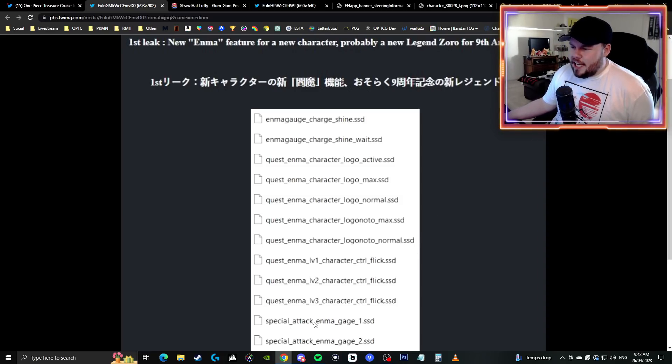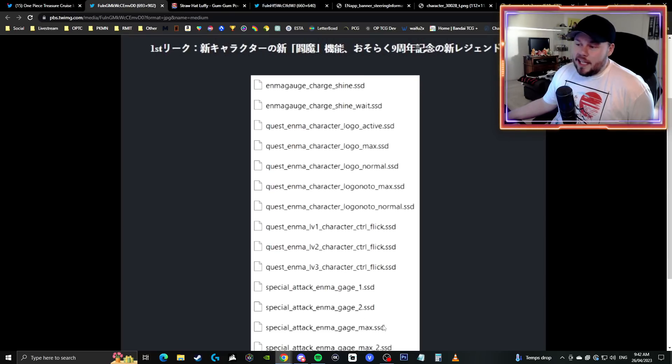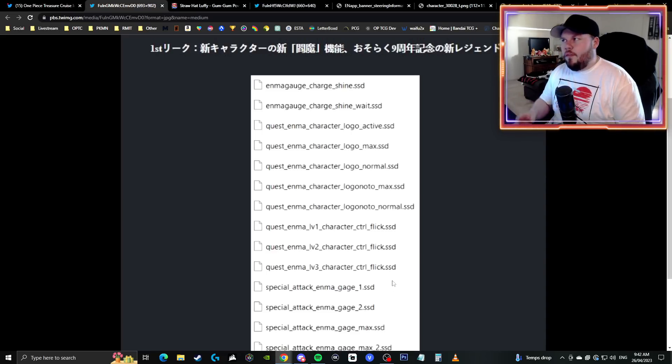Then there's also the special attack Enma gauge one, Enma gauge two, and then the max. So there could be different effects depending on the gauge level. It's a unique gauge for this new character relating to Enma, which is why I think — and why many people think — that this is referring to Roranora Zoro. It makes a lot of sense.